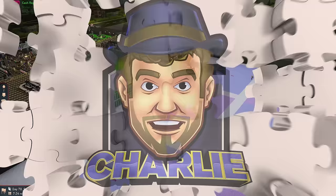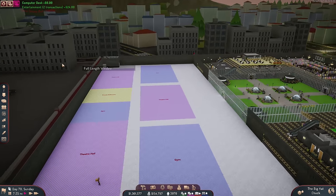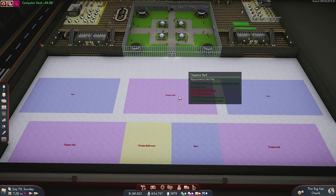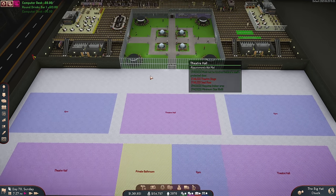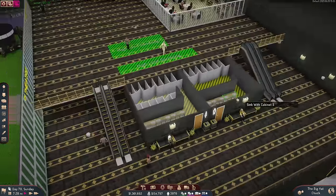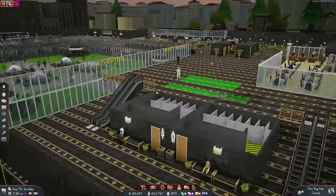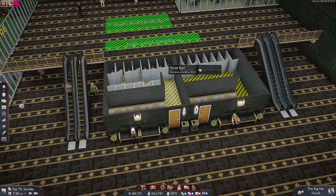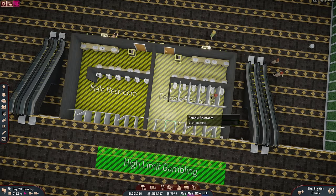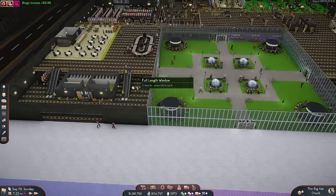Hey everybody, welcome back to Sim Casino. We're going to start today off with our theater area, but just before we get to that I want to make an adjustment. These bathrooms we put in at the end of the last video kind of stick out from this balcony, and I've decided I really don't like that. Right now there's no floor here, so technically you could just peeping-tom your way across the top of this thing, which is obviously not what we want.